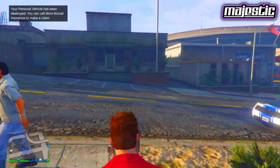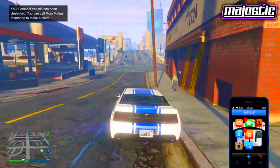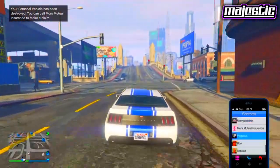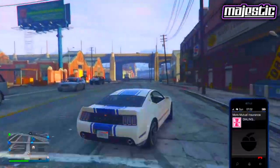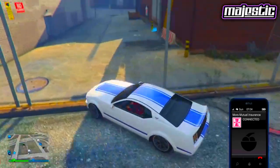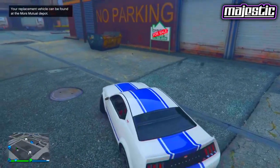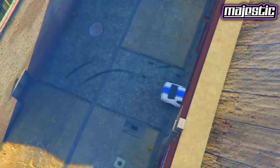When you blow up, go grab any random car off the street and head back to your main garage. As soon as you're outside your first garage door, pull up the phone and go over to Mors Mutual. As soon as you've called them, call for your Elegy back, and as soon as you see it appear on the mini-map, drive straight into your first garage.